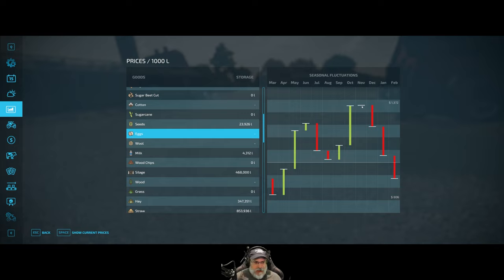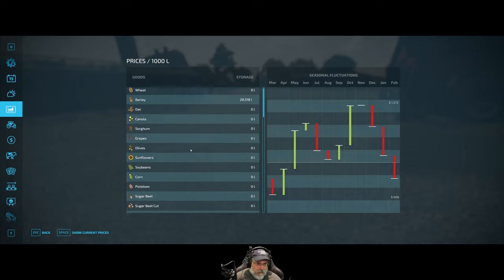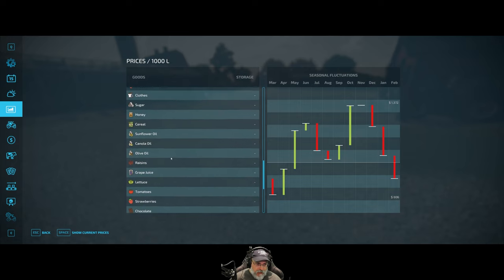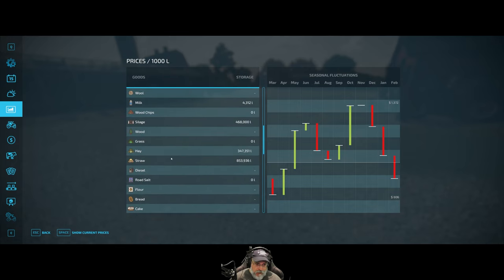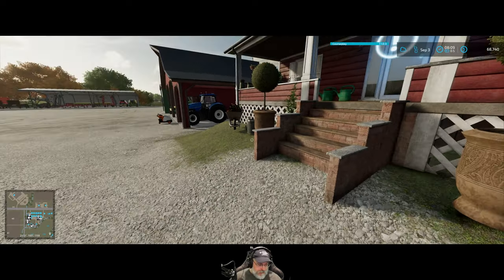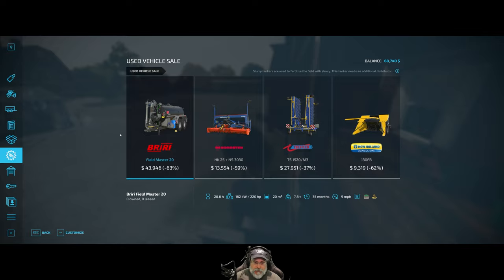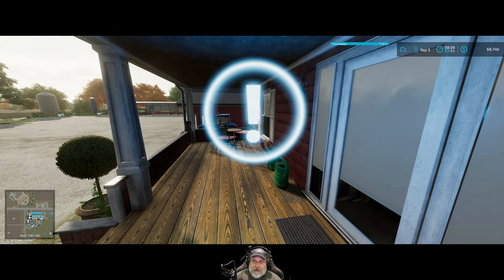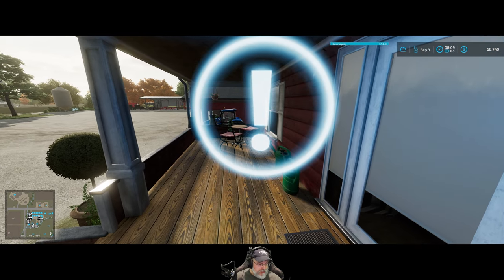November is just slightly better than October, so we'll probably wait until November so we can accumulate even more. This doesn't register the silage we have stored in our fermenting silos - I think this is only what we have in our normal silo. So we have way more silage than that, that's for sure. Let's head right on into October 1st.